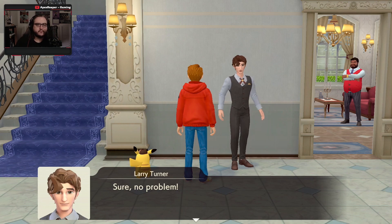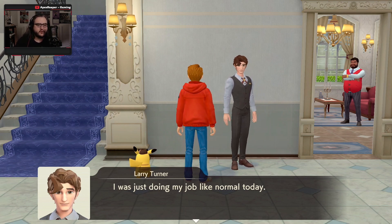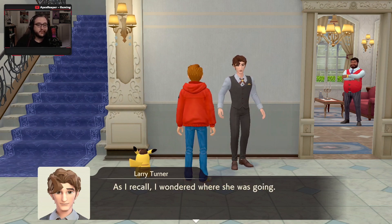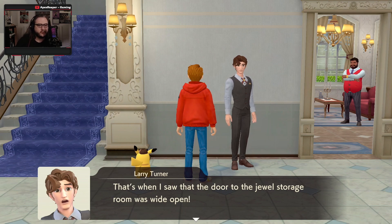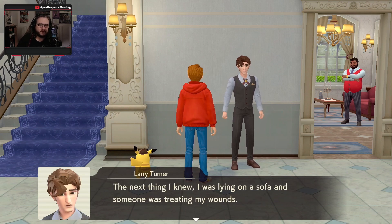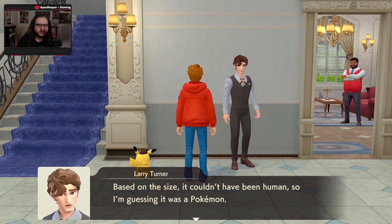Can you please tell us more about that, Mr. Turner? I was just doing my job like normal today — made food for the Pokemon, did some cleaning around the mansion. I was tightening up the garden when it happened. I saw a Ducklet fly out the second-story window. I wondered where she was going, since usually Ducklet just walks out the front door. It seemed weird, so I went upstairs to see what was going on. That's when I saw the door open to the jewel storeroom — it was wide open. The moment I went in to look inside, I suddenly got punched by a Pokemon. Next thing I knew, I was lying on the sofa and someone was treating my wounds. A Pokemon punched you? I feel like I glimpsed a small red figure for just a moment. Based on the size, it couldn't have been a human, so I'm guessing it was a Pokemon.